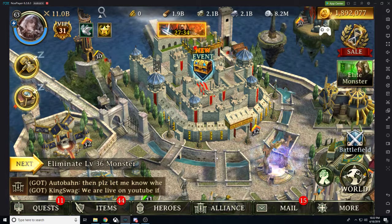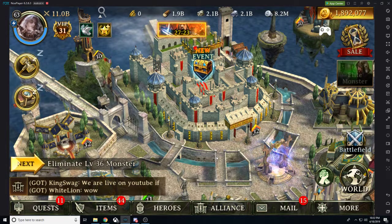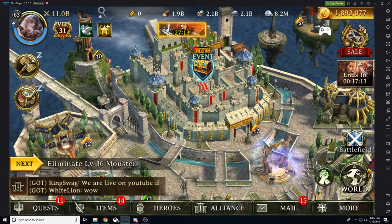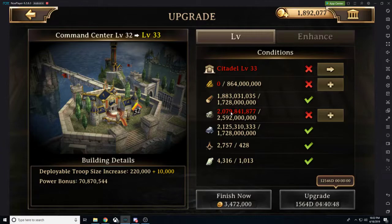Once you hit citadel 22, this is when you switch gears and start focusing hard on only the bare minimums. Every single time you do your citadel level you're thinking, 'I'm only doing the bare minimum — when do I catch up?' Well, there are certain levels that will require you to do essentially every single building before you can upgrade your citadel, and then you'll find citadel levels where it's really nice and easy to upgrade. I had citadel 31 to 32 that was nice and easy, but 32 to 33 now I have to catch up. There's one thing that you always want to bring up with your citadel level and that is your command center — your command center is your march capacity, your deployable troop size, and it increases by 10,000 for every single building level.